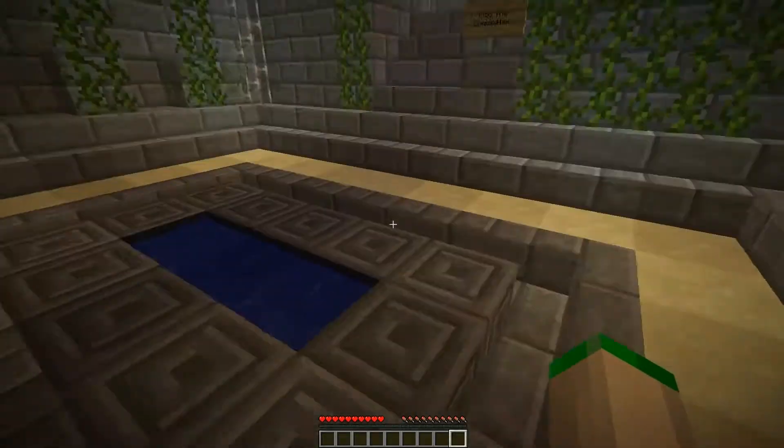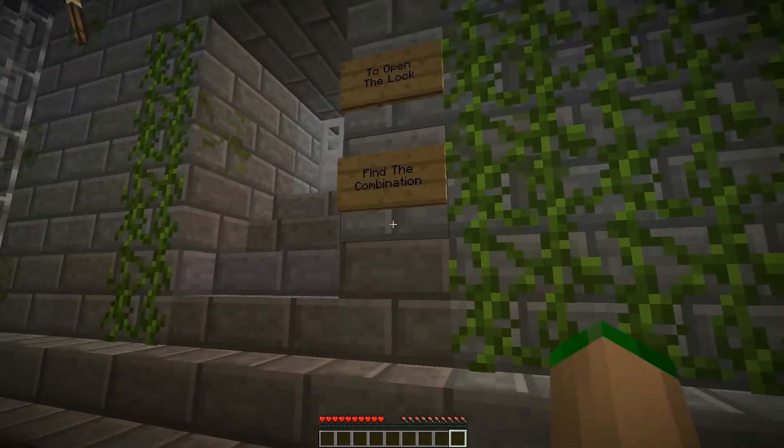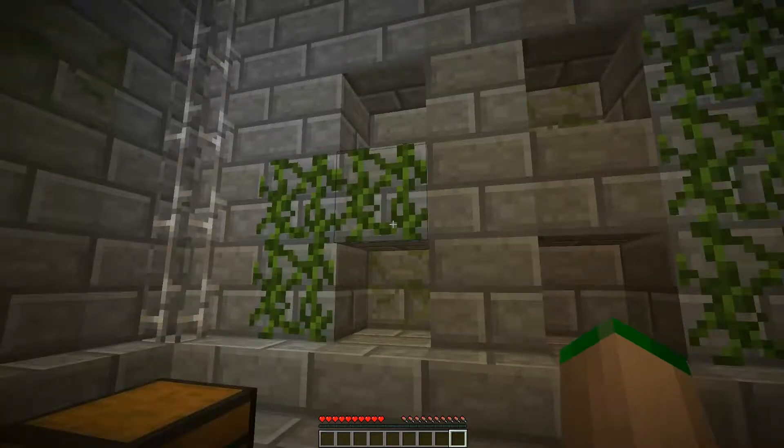There's a door, there's some signs in front of the door. Let's have a look at the sign. So to open the lock, find the combination. I assume these holes in the wall over here — nine of them — maybe you put something in?